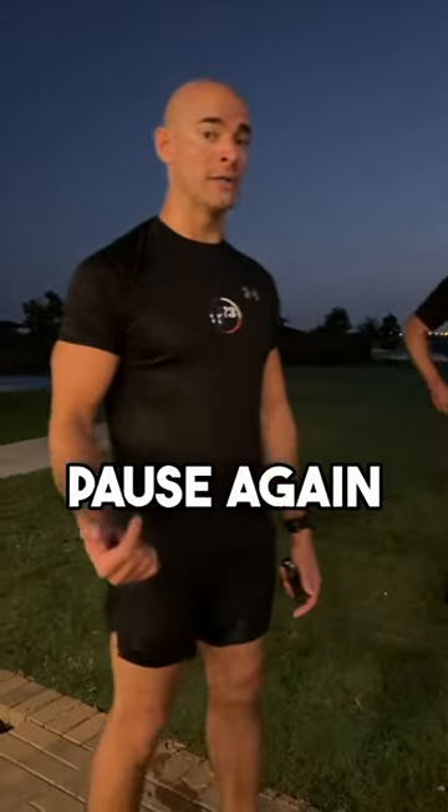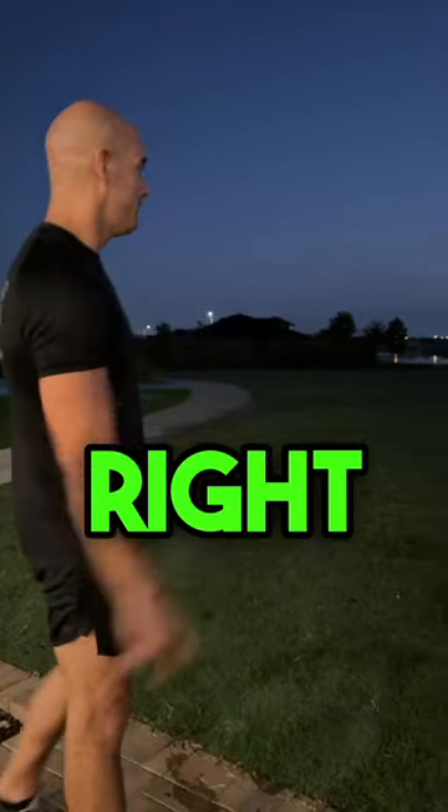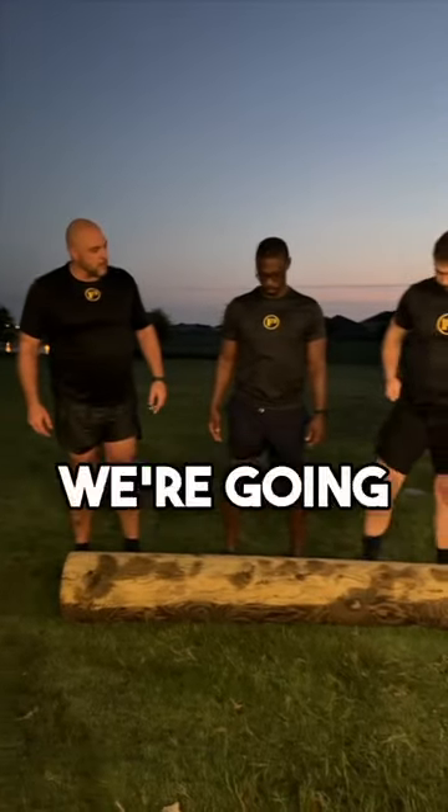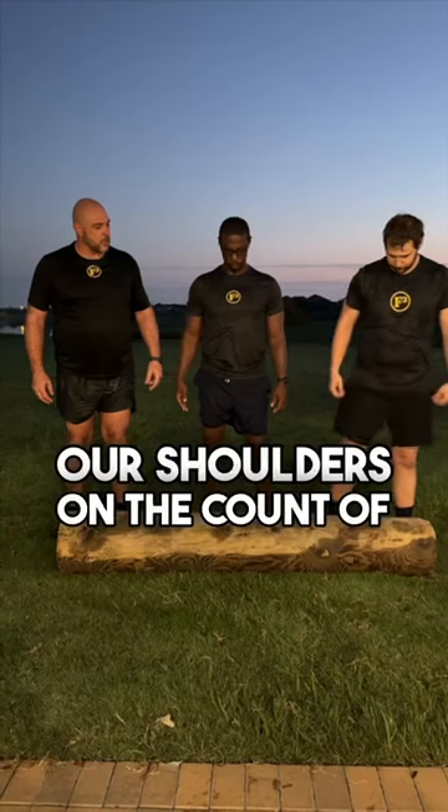Now the second way to pick up the log — there's one team leader, shortest to tallest. Toto. All right, two-part: picking it up, we're going to bring it up to our chest on the count of three, and onto our shoulders on the count of three.